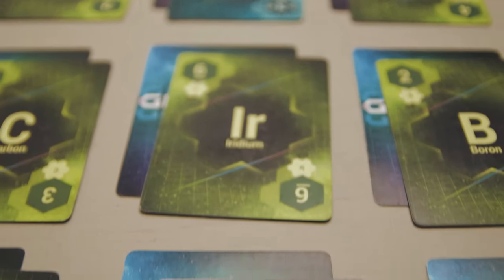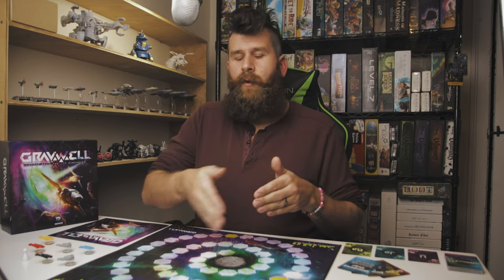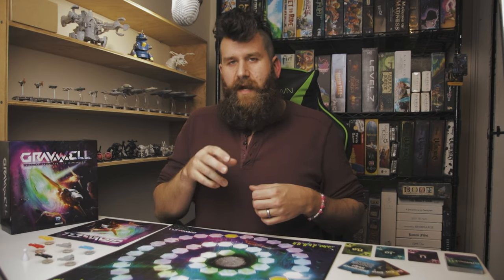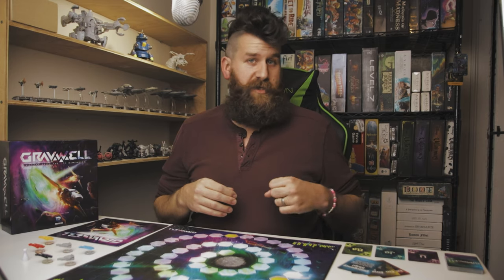This time, instead of starting with the youngest player going clockwise for drawing stacks, you go from the farthest back ship — the ship closest to the singularity — and work your way forward. So it's likely not even going to be in clockwise or counterclockwise order. It's based on whoever's farthest back and moving forward — that's the order in which you choose your stack.